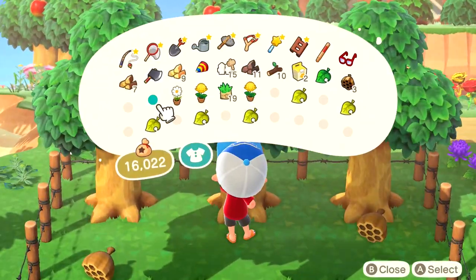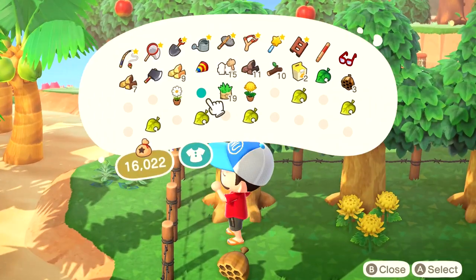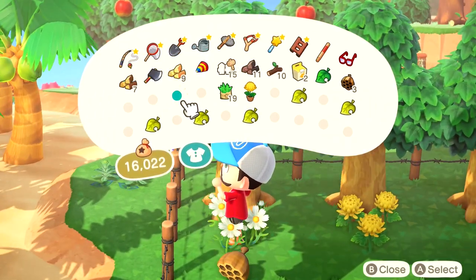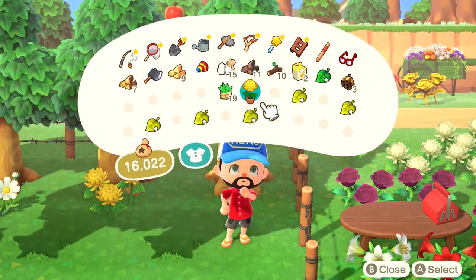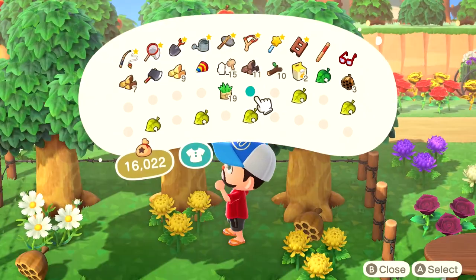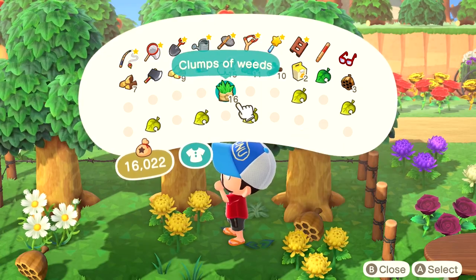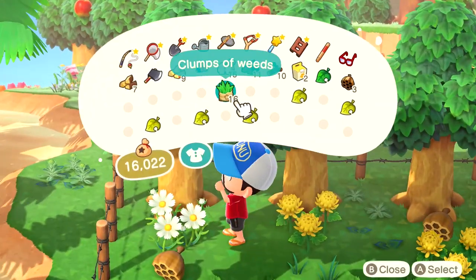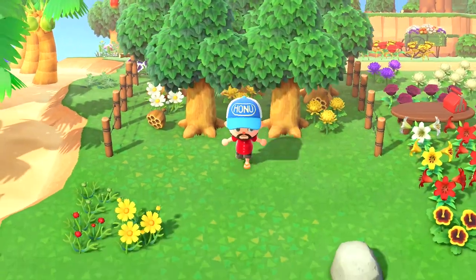To preemptively answer a question: what about bell trees? They work the same as fruit trees, except the day after you've removed the bell bags from them, they turn into regular hardwood trees and can become eligible for furniture and coins. If you ever need to catch a wasp or get a wasp nest for any reason, you can always go on a mystery tour, because every island — except for the sister fruit and bamboo islands — is always guaranteed to have a wasp tree on them.